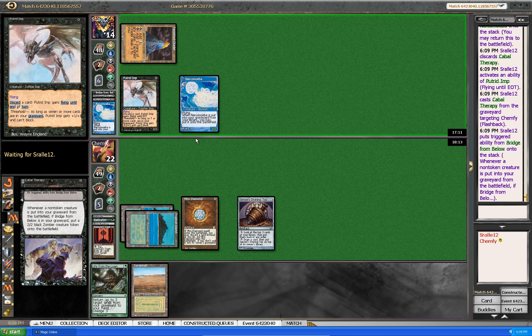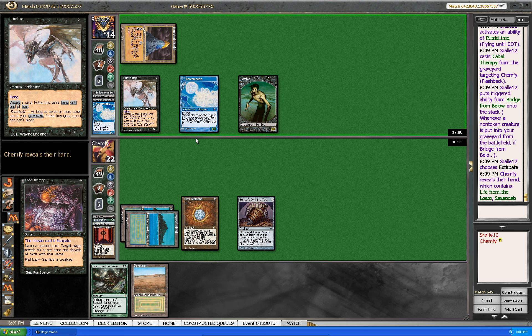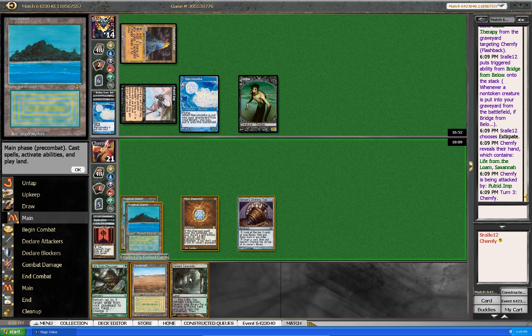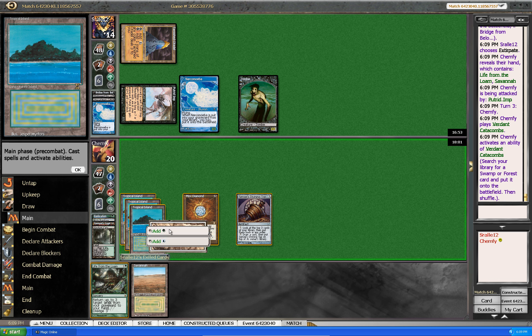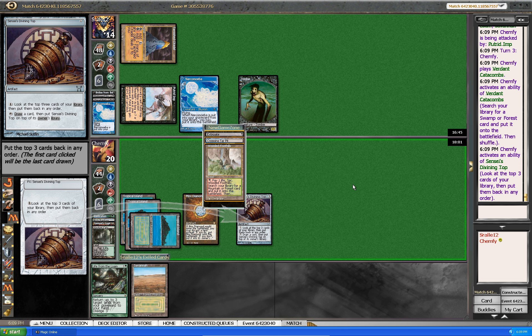These cards — he's using Cabal Therapy. Is he going to take my Loam? I hope he takes my Loam because then I get Loam back. He puts three bad cards in from the top of my deck. Wait — Loam, no. I have only Loam in hand. Attack. That's a bad card, let's fetch. Get another Tropical Island. Use Top, trying to find something good, since I already talked about how good my hand was.